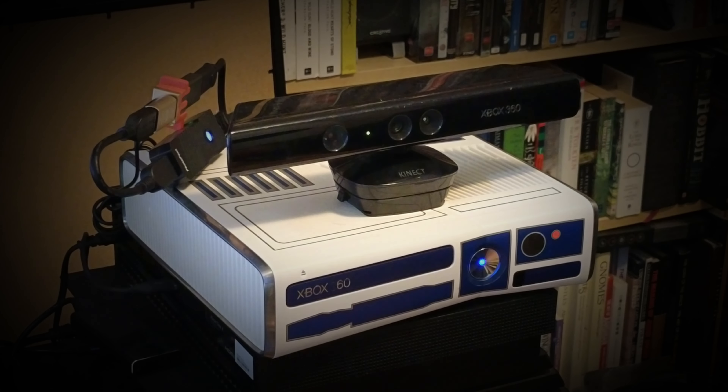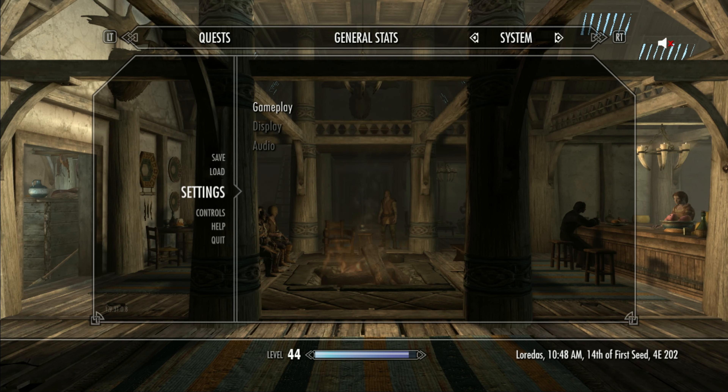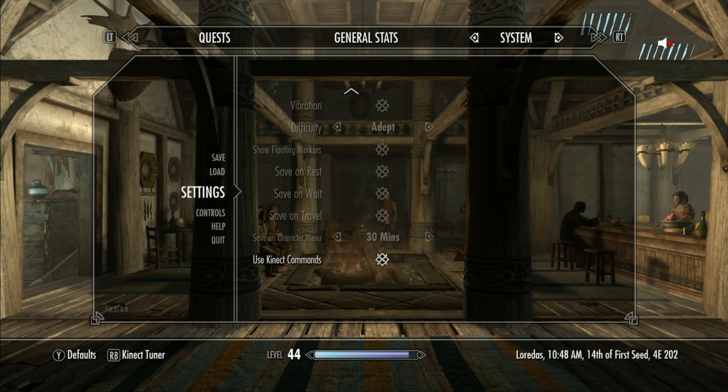What do we need to get this voice command feature to work in Skyrim? First off, you'll need one of these — this is my Xbox 360, and you'll recognise that thing on top: that's the Kinect controller. Skyrim's voice command feature is only available for Skyrim on the Xbox 360 and it requires the Kinect controller to enable voice recognition.